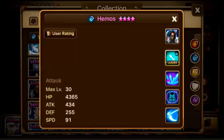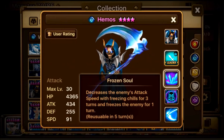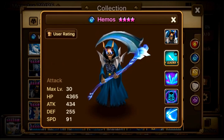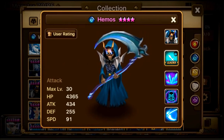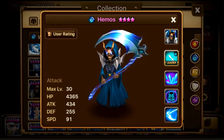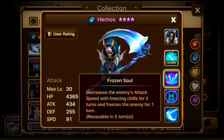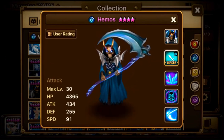For runes, I'd put him as high attack — options like Violent/Blade, Fatal/Blade, or Rage/Blade. His base speed is only 91 even when max skilled and awakened, so I'd go Speed/Crit Damage/Attack. Main substats you want are speed, accuracy, and crit rate. Accuracy is important for his second skill's 80% DoT chance, and high attack helps trigger the extra turn on kill like Rauc.